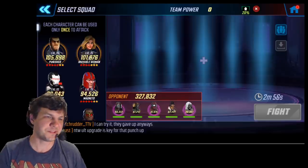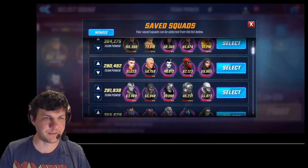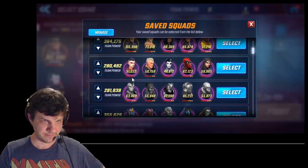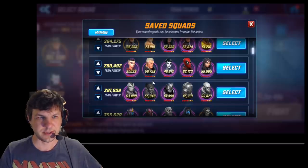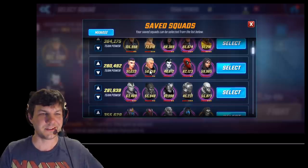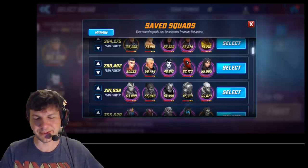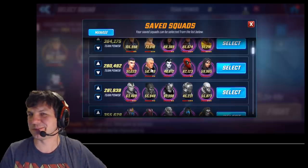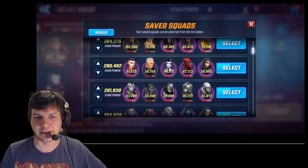I've been building my X-Force up and gotten pretty good red stars on them. This is my team. I have a 4 red, 4 gold Negasonic. I got 5 red, 7 gold on Cable. Thanks to those milestone events, he was only a 3 red star and was completely lacking on this team, so I was happy to see him in the milestone rewards. Domino is 4 red, 4 gold right now.